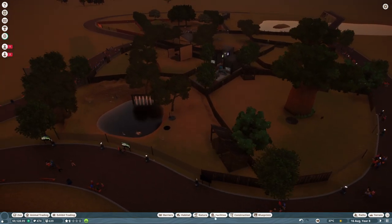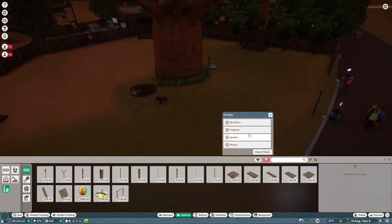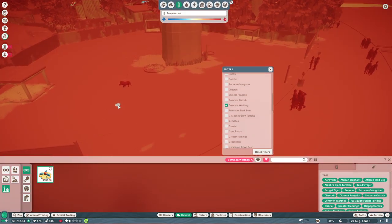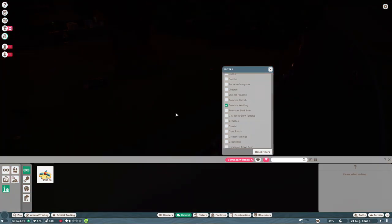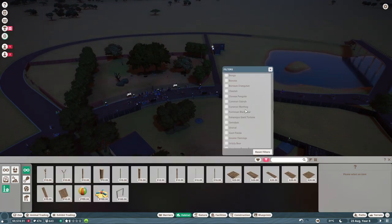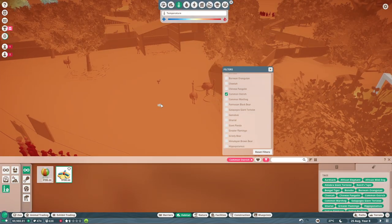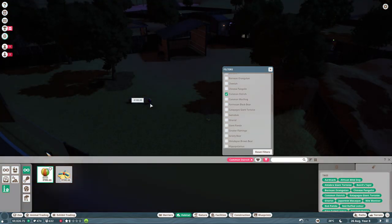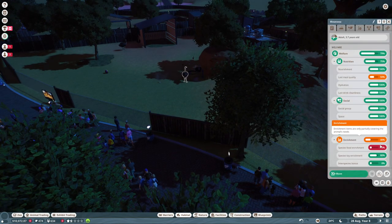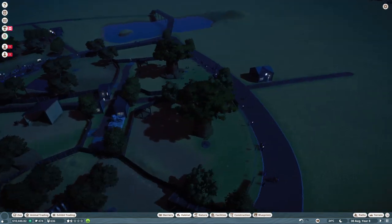Flamingo enrichment is finished now. Let's look at the warthog — he wants sprinklers too, so let's get them two sprinklers. The common ostrich also has something available — the small ball and the sprinkler. Let's get them a sprinkler and the small ball. That should make them even more happy. Enrichment is now at 80%, and that means visitors pay me a bit more money, which is so important.